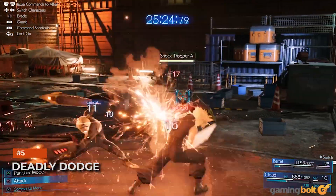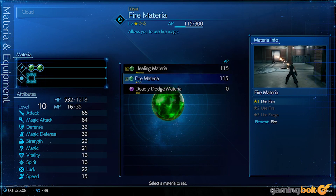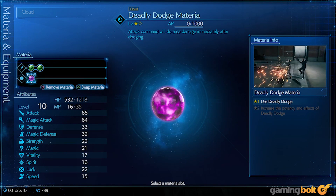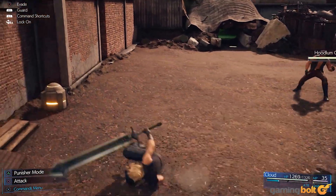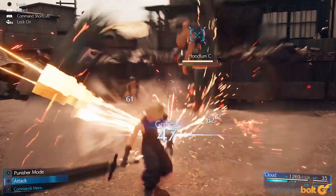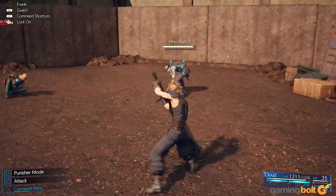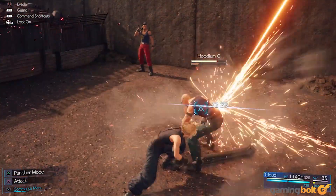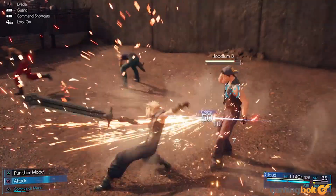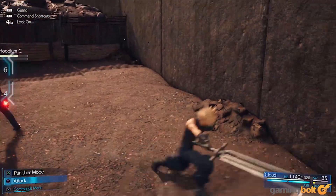Deadly Dodge is one of the most useful defensive Materia you'll get in the game, and thankfully you also get it pretty early on. Once a character has Deadly Dodge equipped, they can perform the titular move, which allows them to unleash an area-of-effect physical attack after pulling off a dodge. It strikes a great balance between offense and defense, so it's a good idea to make use of this in battles. Equipping either Cloud or Tifa with this Materia is ideal.